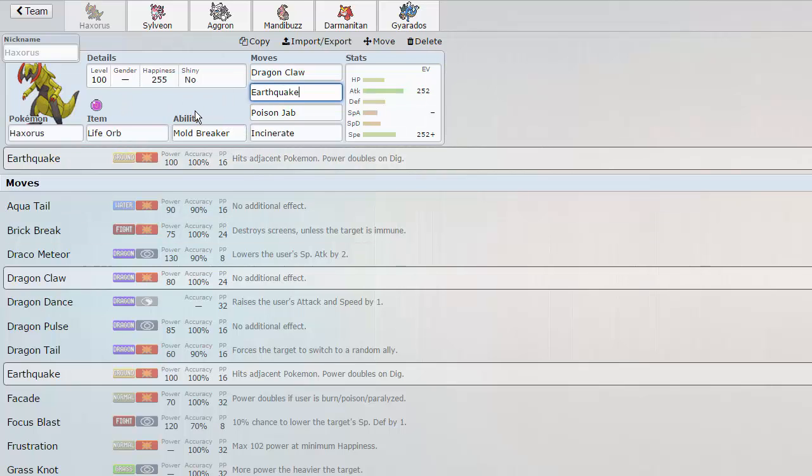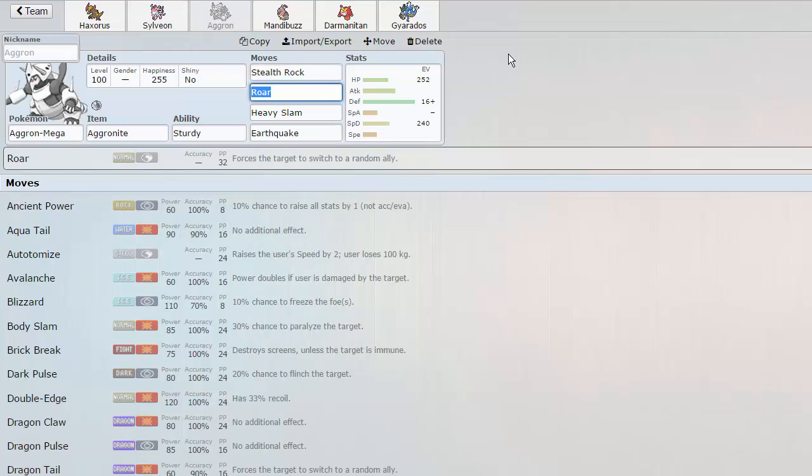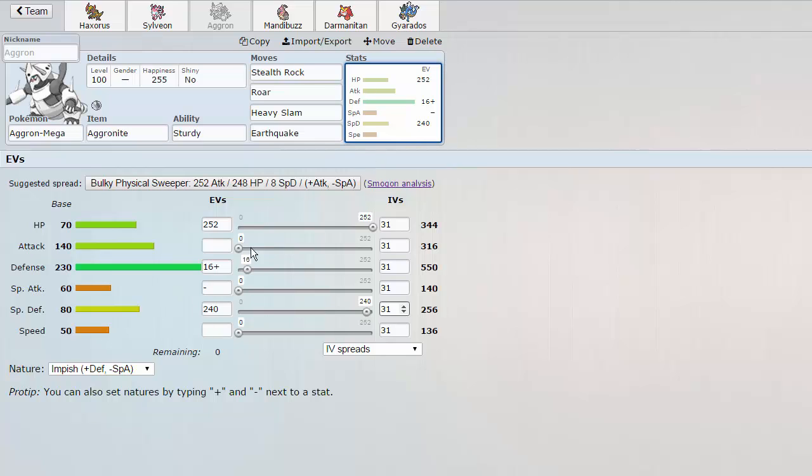Being Life Orb reduces its longevity, but that's what our next Pokémon is for. We have Sylveon, which is our Wish Passer — we also have Heal Bell on there to get rid of status, Protect, and Hyper Voice, standard moveset. We have a Mega Aggron today rocking Stealth Rock, Roar, Heavy Slam, and Earthquake. It's a standard set, rocking a little bit of Defense, a lot of Special Defense, and a lot of HP, so it's more of a tank than an attacker obviously.